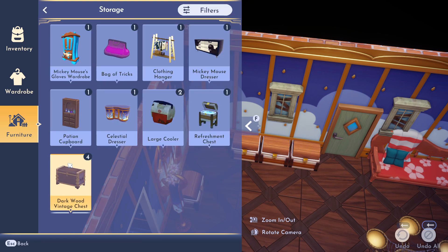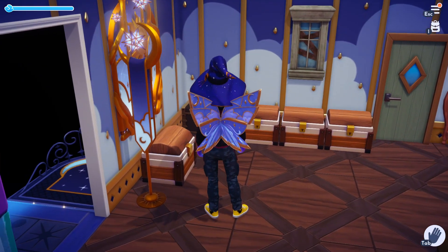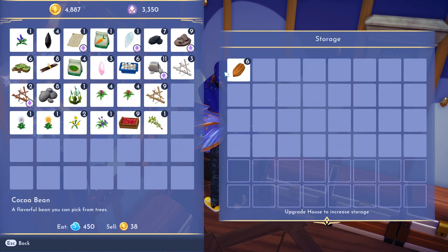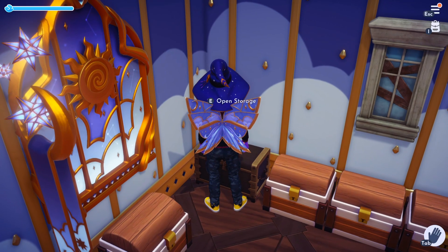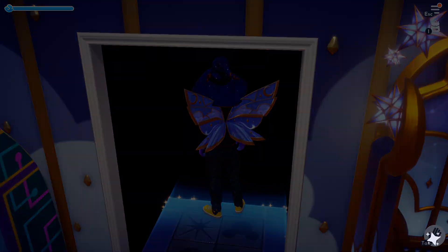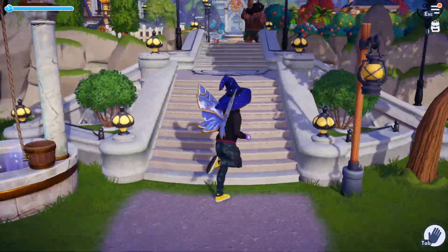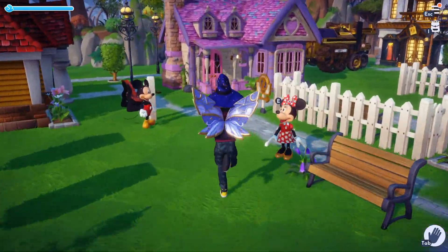Now that I have them, I'm going to go to my storage and place my original chest down. This is what I'm going to put my resources in, and I'll show you this in real time so you can better understand. Let's throw some cocoa beans, raspberries, and coal in there. I back out, go back in — see, it's right there. Now we're going to travel to where I've placed another chest and you'll see that they share the same inventory, which is really cool.